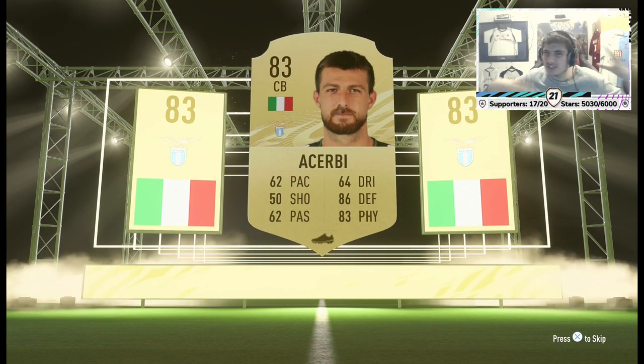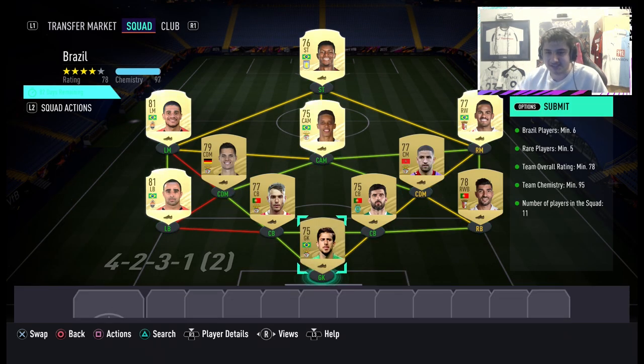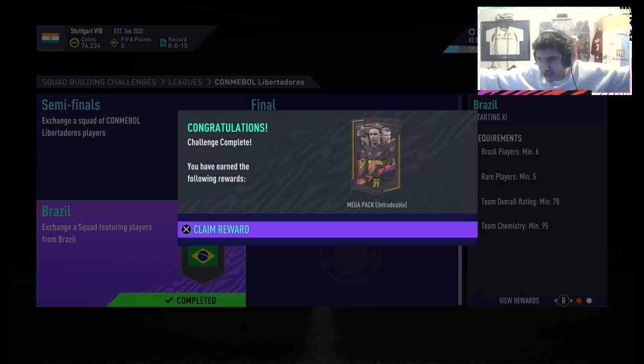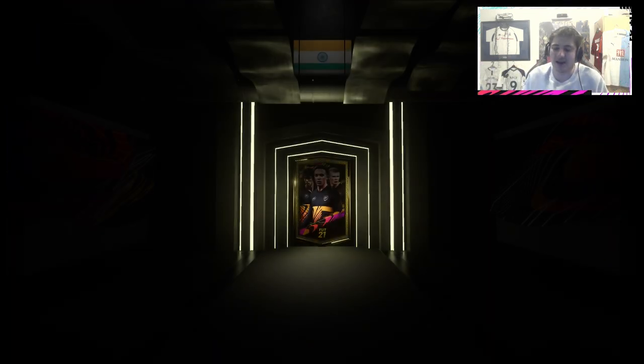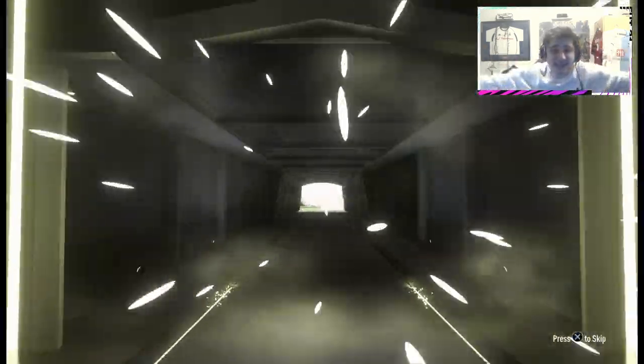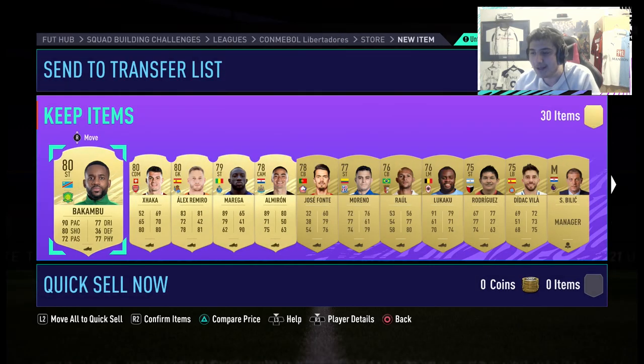Let's move on to the League SBCs now. Unfortunately EA are Grinches and have made the League SBCs untradeable this year, or most of them. But you'll theoretically still be getting good value back. The first one is the Conmebol Libertadores, and this is very, very good value — you're spending like 10,000 coins and you're getting a mega pack, a 35k pack. It is untradeable but say you spend 10k and pack an 86 rated, you're laughing because you're getting the value back. We go ahead and open it but we pack Bakumbu. Hopefully you lot get something better.